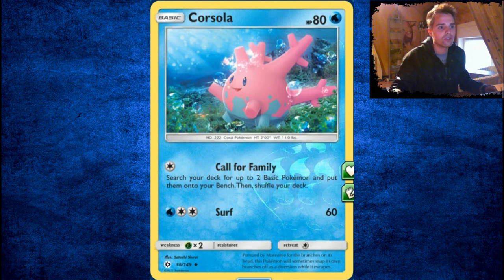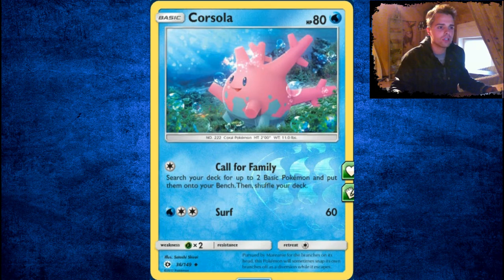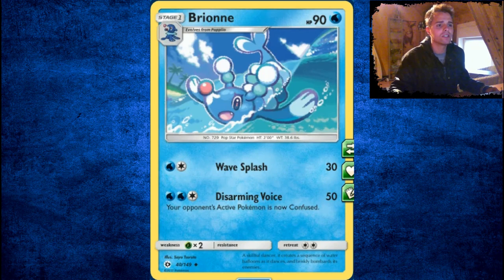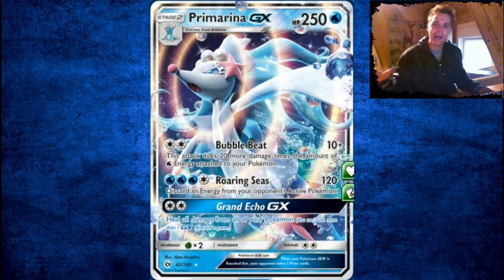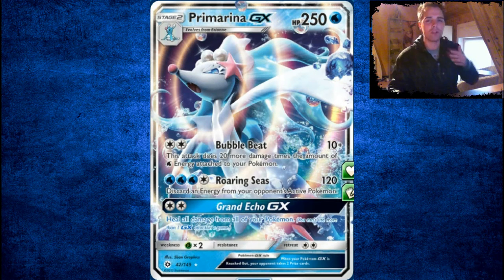Corsola is not good at all — it can search your deck for two basics and put them on your bench with Call for Family. Wingull, not good. Popplio is the same story as the other starters — you need them to evolve. The non-GX Primarina is not playable. The other Primarina GX is kind of great because Grand Echo GX heals all the damage from all of your Pokémon — remember the times with Reuniclus where you could swap damage counters around? That's not needed anymore in Expanded. Besides that, the attacks really suck — 120 damage for four energies without even a DCE. In my opinion, this is one of the worst GXs in the set.